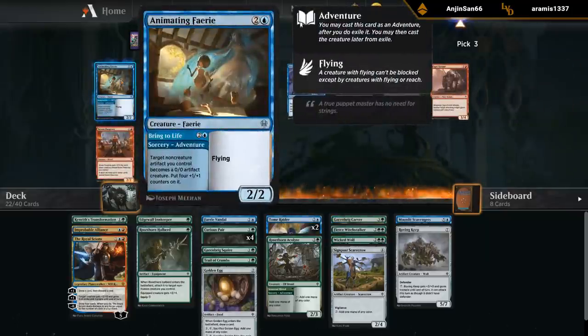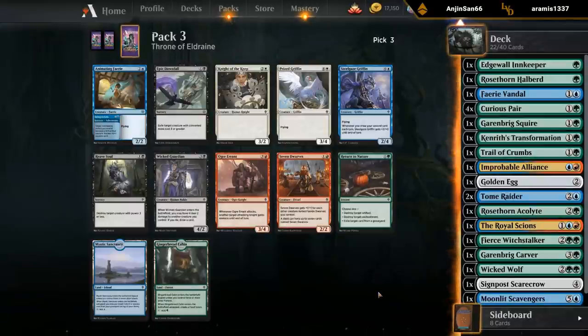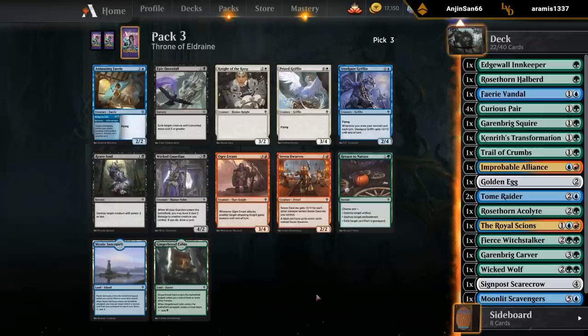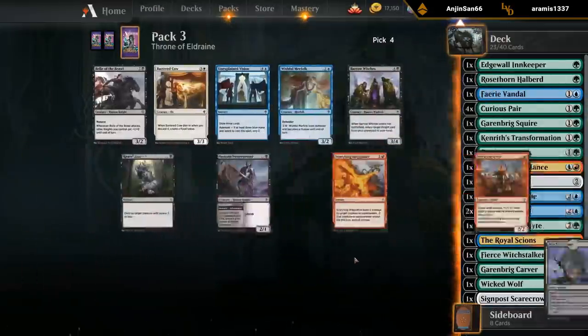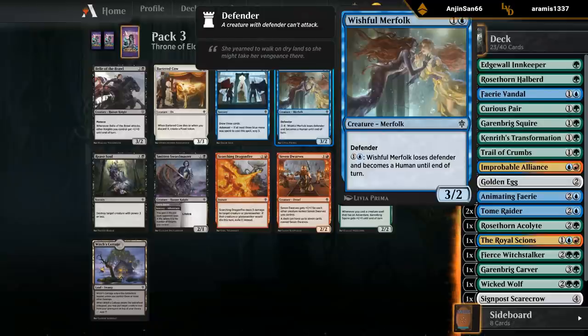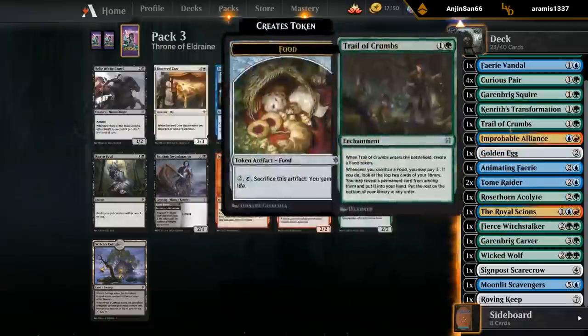Unexplained Vision — five mana, draw three. Say no more. And Adamant — three blue mana — scry three afterwards. Wishful Merfolk — two mana, three three Defender, loses Defender and becomes a human until end of turn. Also Scorching Dragonfire could splash this for removal — two mana deal three. Two mana deal three is not an amazing splash card since by the time we can cast it three damage might not be enough. Let's just take the Vision.